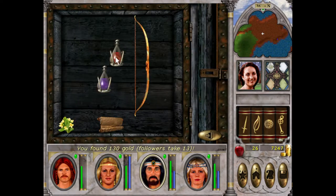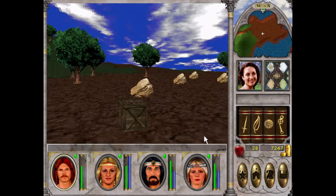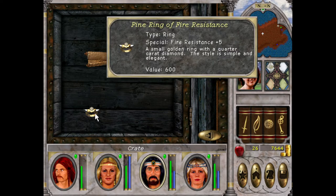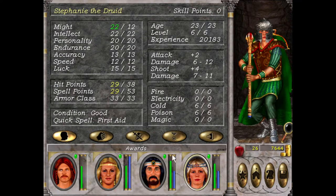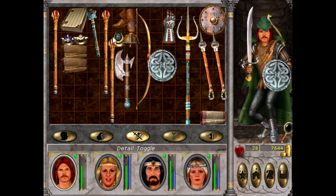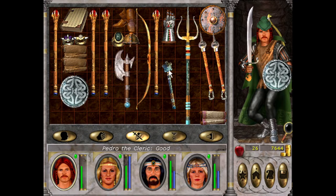We'll sell that. Fire resistance — we'll use that, then sell that. Who's most vulnerable here? Pedro doesn't have any resistance at the moment, so we'll give him a bit of a buffer there. Good stuff. Yeah, we couldn't find the upgraded stuff for Steph — but don't worry Steph, your time will come.